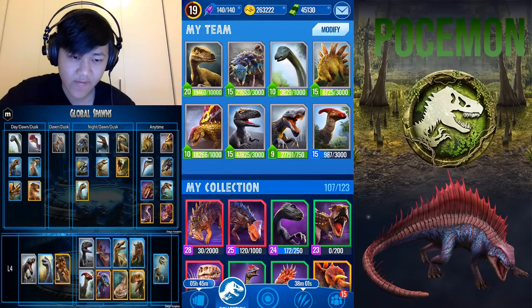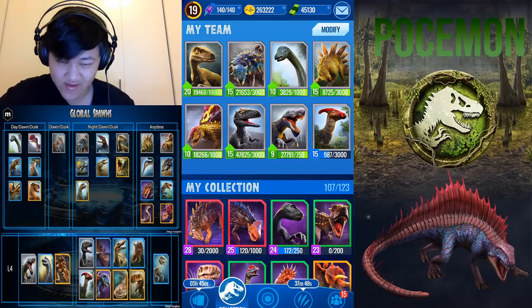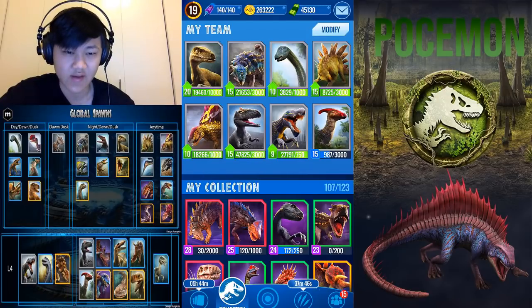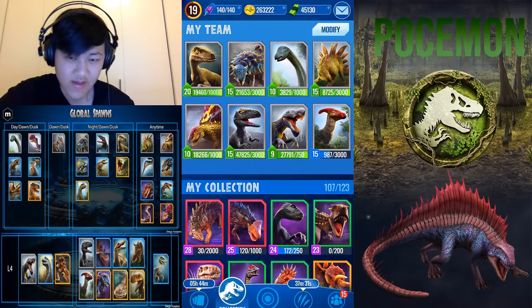The day spawns we have Suchomimus, Dracorex, and Ankylosaurus. The night spawn — locals only have one night spawn — is Delta. The all-day ones are Allosaurus, Diplotator, Spinosaurus, Euoplocephalus, Parasaur, Coolasuchus, and Rajasaurus.